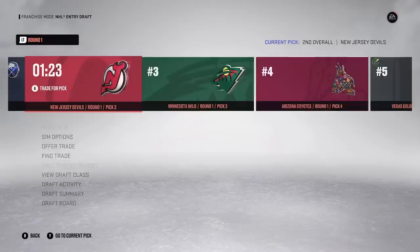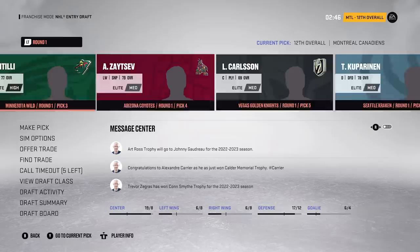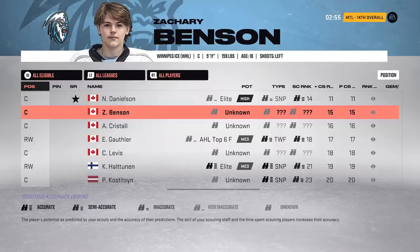I traded the 12th pick to Boston. You can see the draft going: Bedard first overall, Michikov second, Fantilli third, Zaitsev fourth, Carlson fifth. Our three picks: first is Adalibor Dvorski, 72 medium elite, from his junior team. Second pick is Braden Jaeger from the Moosejaw Warriors - 72 medium elite. And finally Zachary Benson from the Winnipeg Ice - 69 medium elite. Looking at these guys, Dvorski has a ton of X factors. This is new in NHL 23 - it looks like prospects will actually develop X factors as they play, based on their player type. Benson is a playmaker with the third-eye zone ability, wheels, and puck on a string.